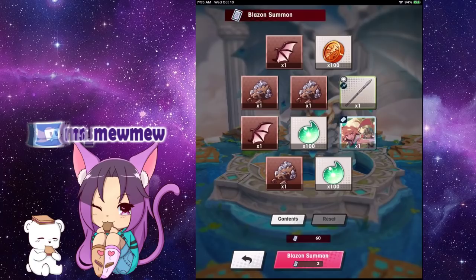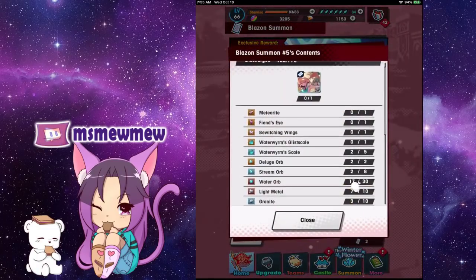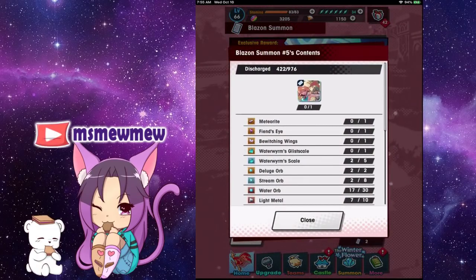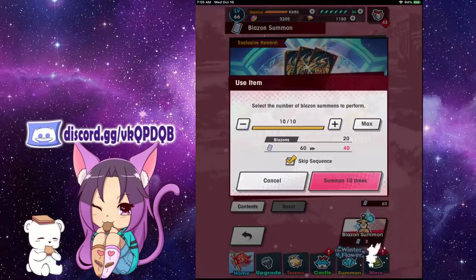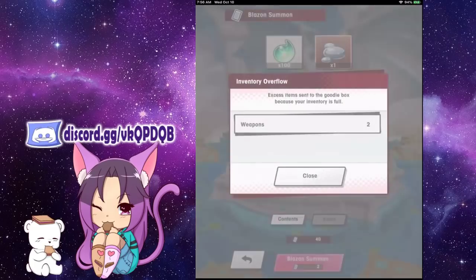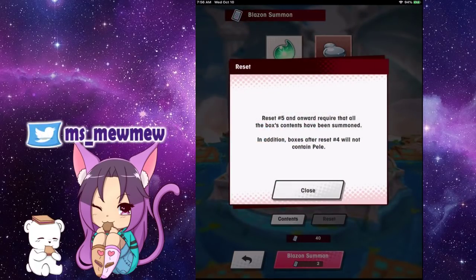I did get the wyrmprint, but it won't let me reset the box. So you can only reset the box once you've collected all the content — I'm currently halfway through at 422 items. This is the first box that doesn't have Pele remaining, so you do have to clear out the whole box before you can reset it.